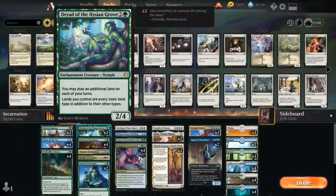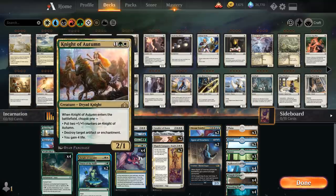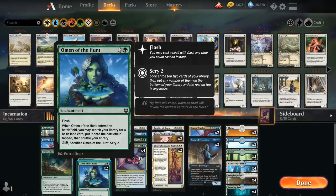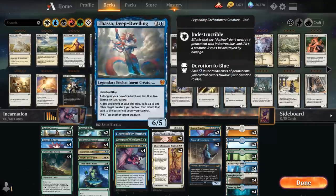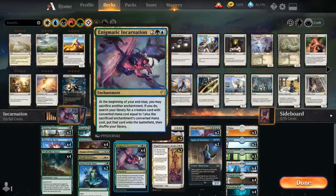At three mana we have our Dryads and Champions as big parts of the deck, plus our one Deputy and Knight of Autumn, and two Omen of the Hunt — another omen we can play at instant speed that when it enters the battlefield lets us search our library for any basic land card, helping with ramp and color fixing. We can also sacrifice it to Incarnation to get a four-mana creature.